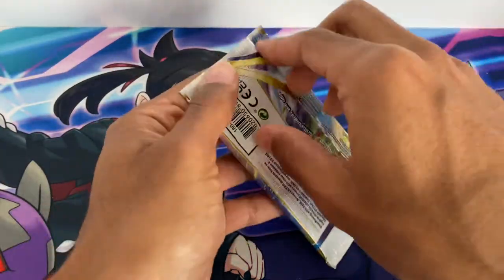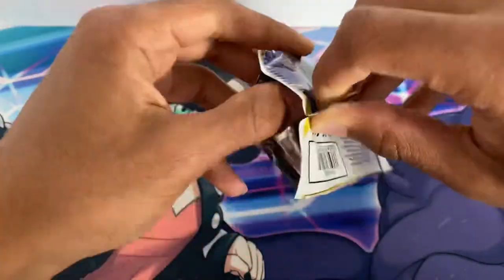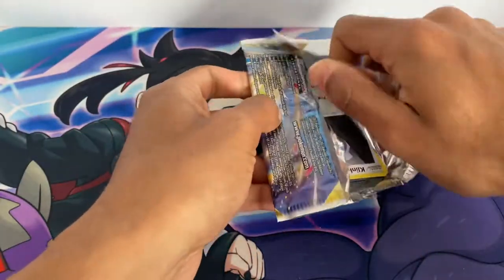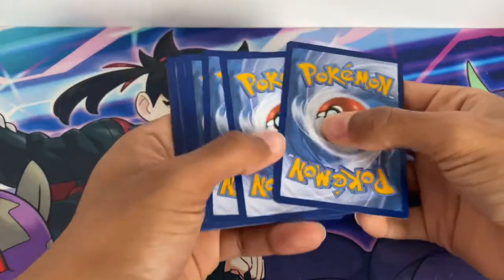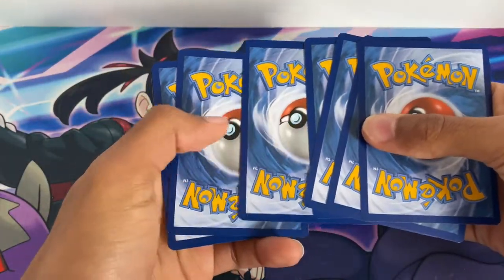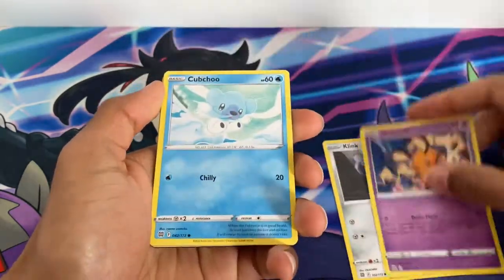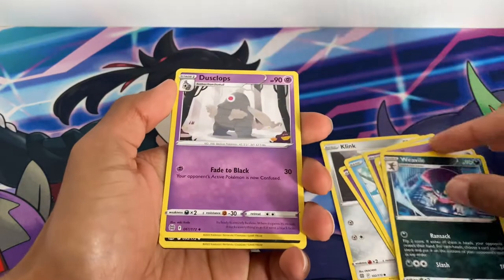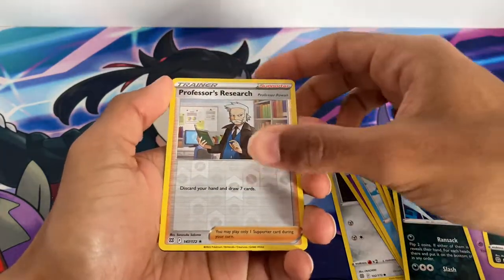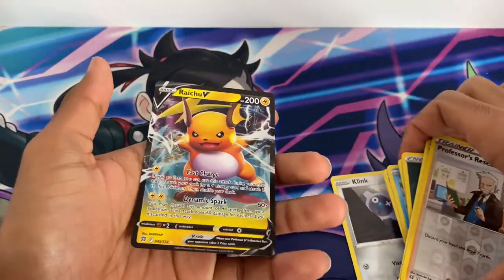On to the last pack now, hoping I might get something good — maybe end it off with a bang or not. We have Klink, Deino, Cubchoo, Duskull, Farfetch'd, dark energy, Weavile, Dusclops, Morgrem reverse, Professor Rowan's Research, and then a Raihan V to end it off.